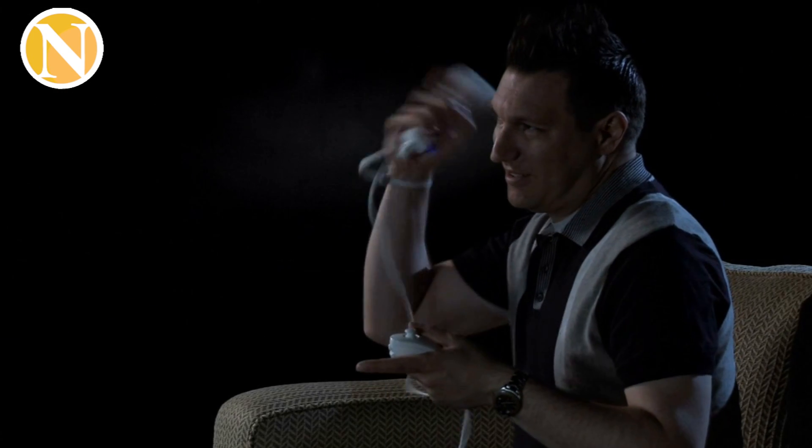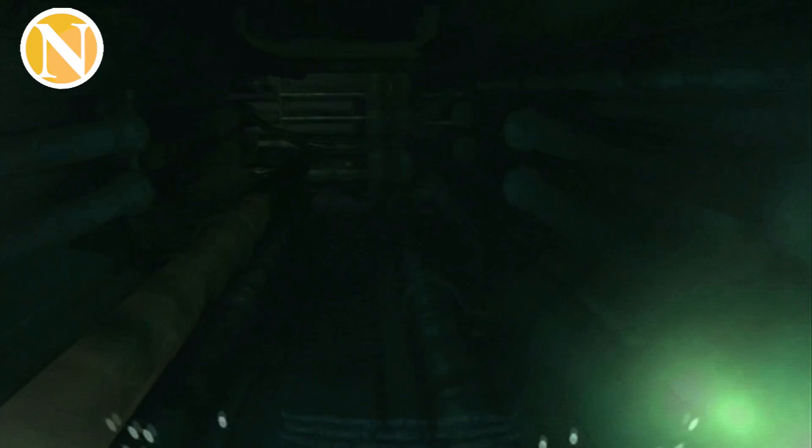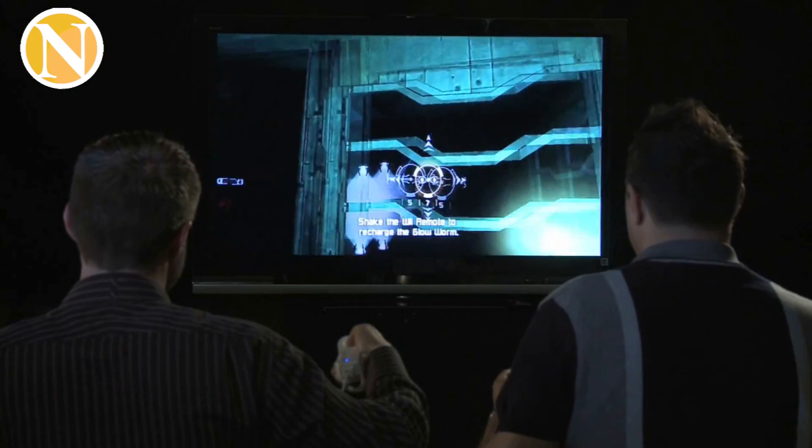One of the new features that we're bringing to Dead Space Extraction is actually exclusive to the Wii. We call it the Glow Worm. There are going to be places in the game where it goes pitch black — really terrifying. You can always just shake that Wii remote and for about 10 to 12 seconds, you cast this really eerie green light around your surroundings. Great for seeing enemies coming out of the darkness, trying to find power-ups, and find your way around the Ischamara on the planet surface.